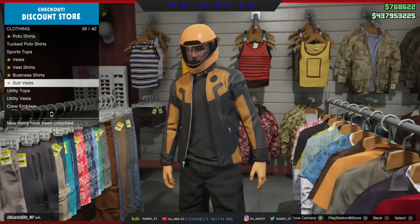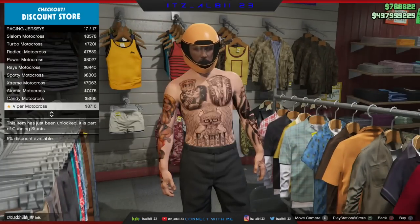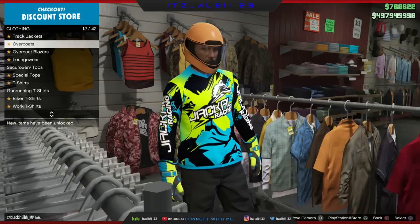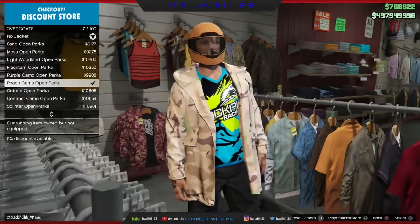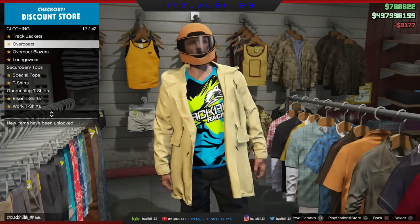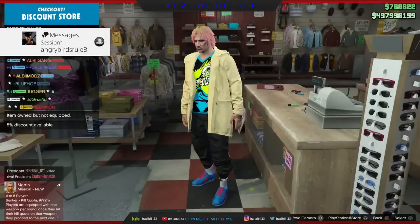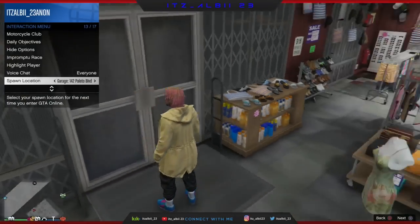Once you have the shoes you want, go to the top section, then go to racing jerseys and pick whatever jersey you think will look good mixed with the shirt. Once you have the jersey, go to overcoats and pick any open overcoat. Then remove the helmet, and go ahead and save that outfit.